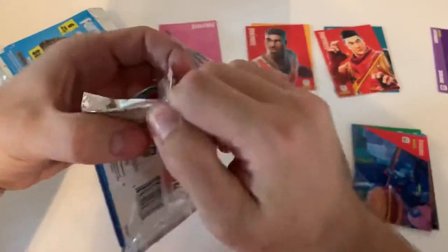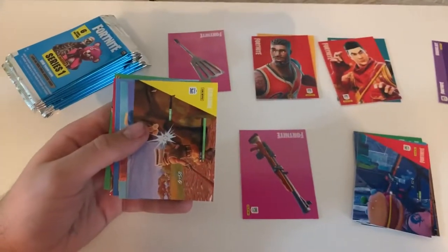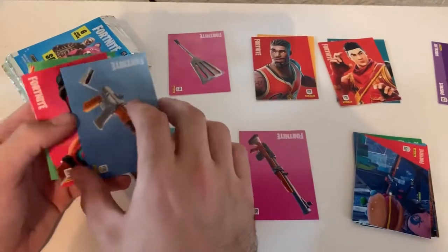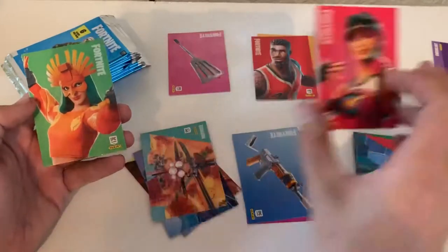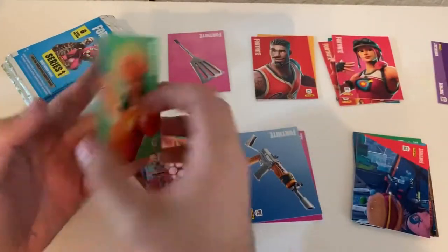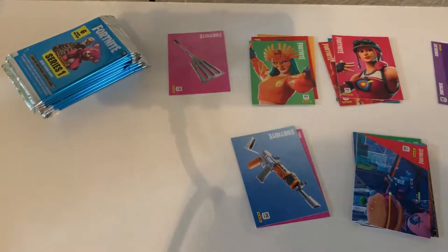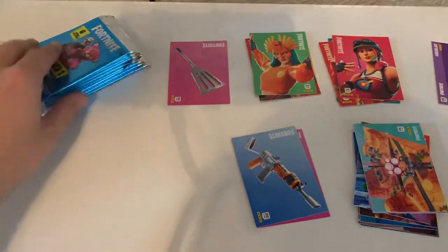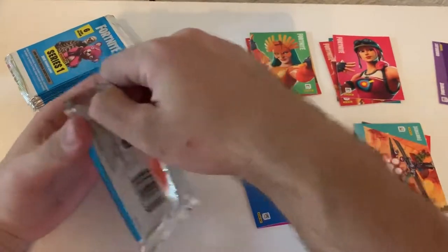Pack number three. Sorry guys, I keep hitting the camera. We got a Burst Rifle — uncommon. We got Bullseye — uncommon. And then we got Sunbird — rare. Should be a guaranteed rare in every pack. So far, not so hot — we should get around four epic things as well.